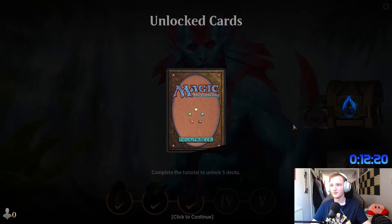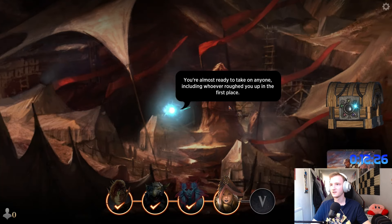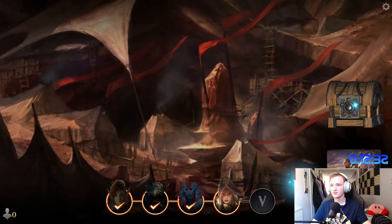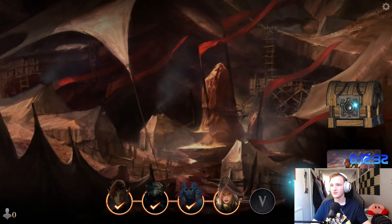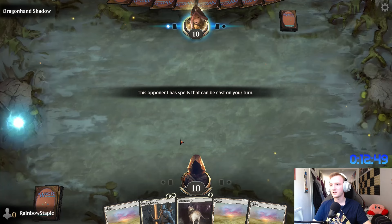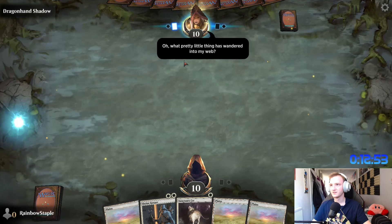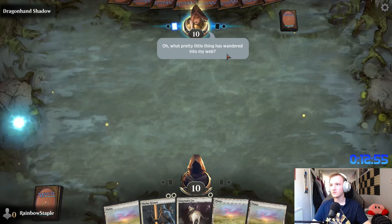More cards. Why are they giving me all white cards? It seems like they want me to pick that. 'You're almost ready to take on anyone.' We're nearly through the tutorial — it's only been 15 minutes. Let me know in future episodes, do you want me to keep the tutorial in? Opponent can cast spells — oh okay, they have instants. I know of those. Oh, what pretty little thing has wandered into my way? Black. Cat. Meow.